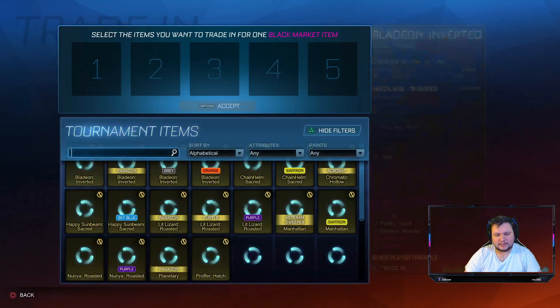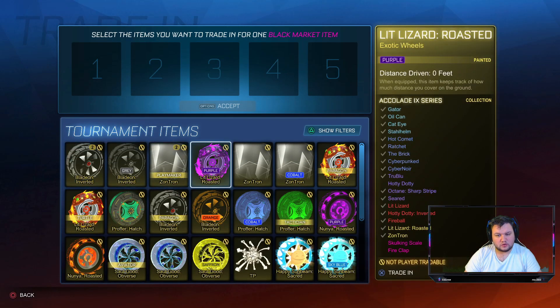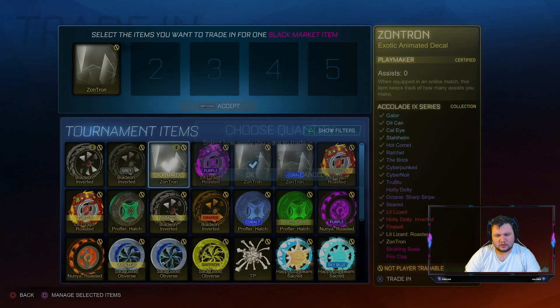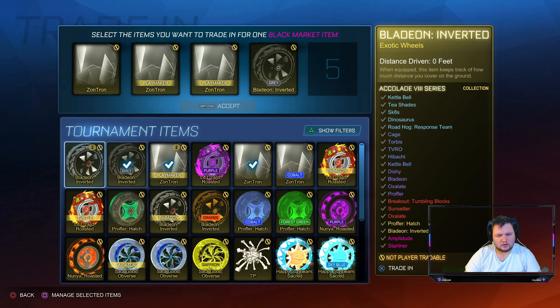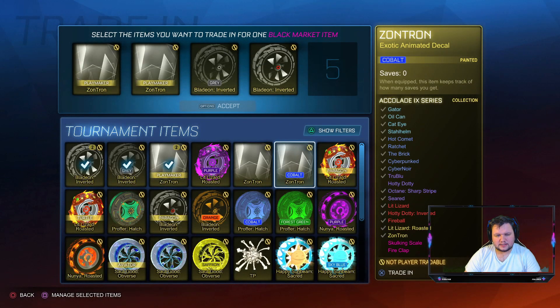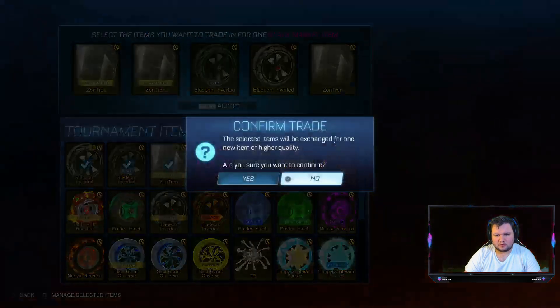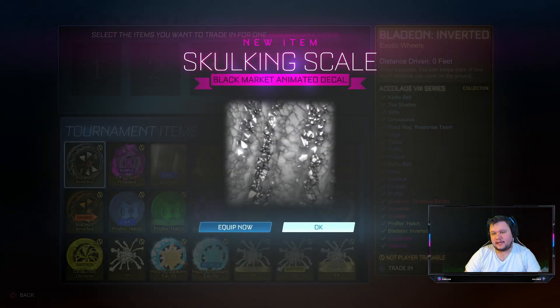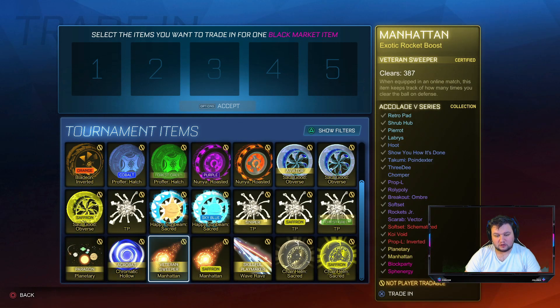Let's go over to the Black Market and see if we've got enough to trade in — sorting by most recent. We can get rid of one of them, get rid of two of these because we've already got it in the Cobalt. We'll keep them normal. Get rid of that. We've got the Silking Scale — not the one I wanted but I'll take it anyway. We've got quite a few things and I could have got rid of the Manhattan — oh well.